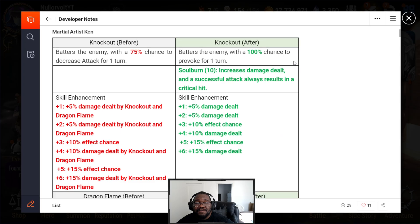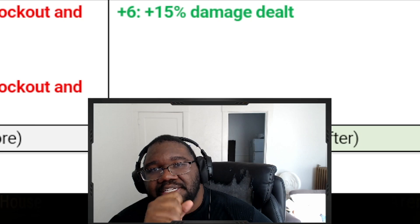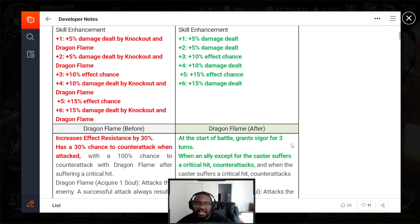First up we got MLK — been playing this since the very start of the game, he was my first ML5. His S1 now has a 100% chance to provoke, which is gonna be amazing. So if you have MLK with some speed on him, he can actually punch people with his S1 because they counter-attack. If you sober his S1, it will always be a successful crit, which is good against anti-crit — no matter what you will always crit.